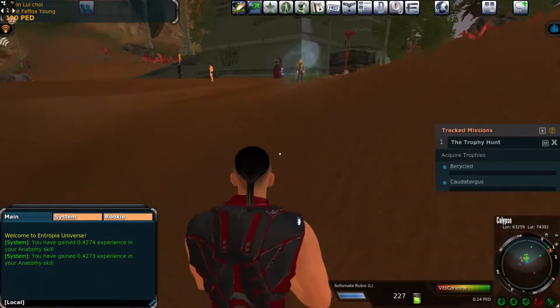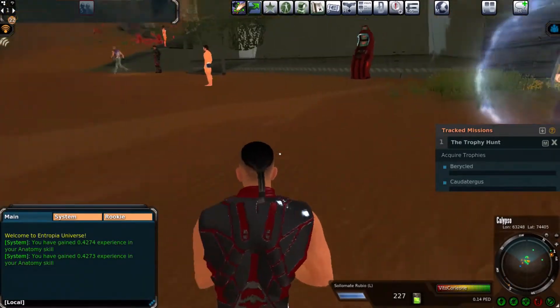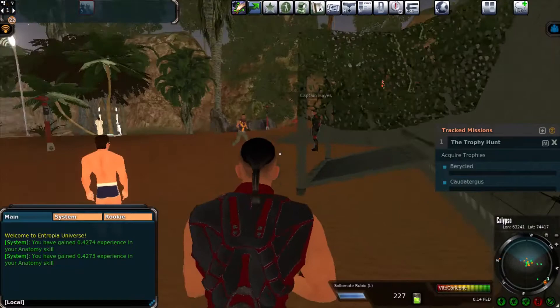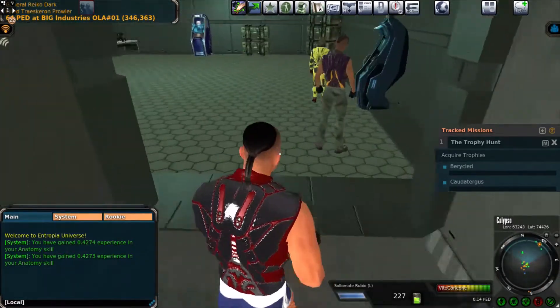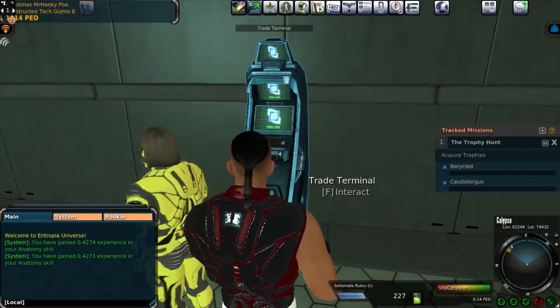The graphics are pretty good. This is the base — here's the first area, here's the base. You've got all your stuff here. There are terminals outside so you don't have to go inside. This is your trade terminal.